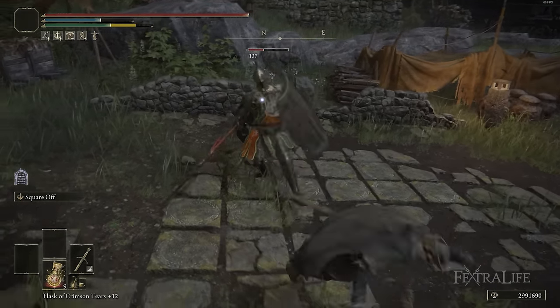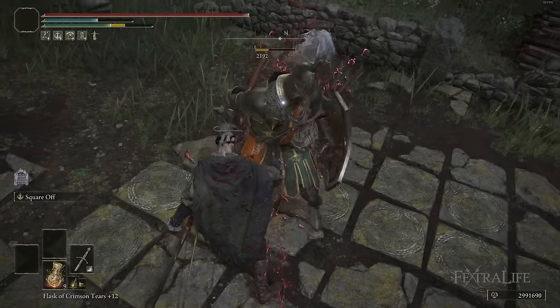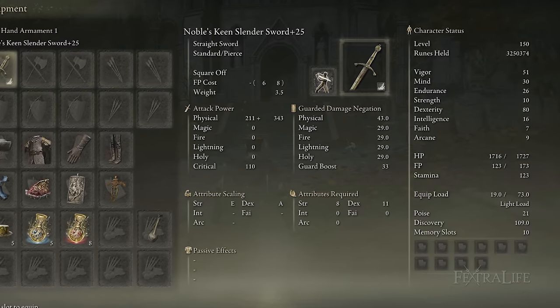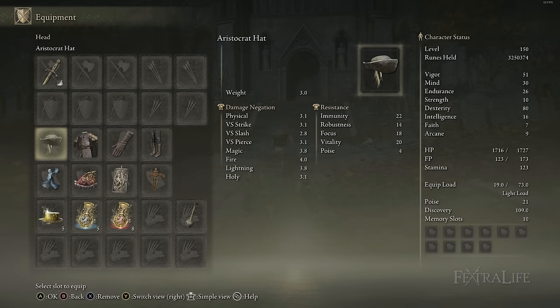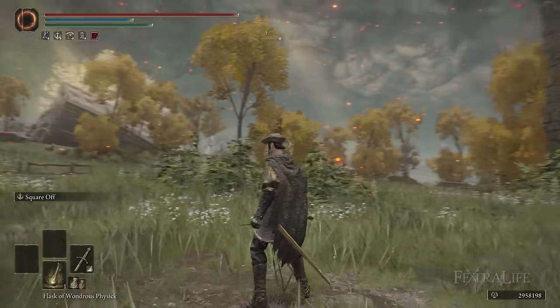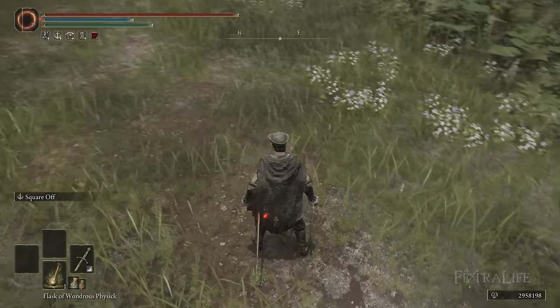Beyond that weapon — either the Noble Slender Sword or the Lord's Sworn Straight Sword — I have no other weapons for this build. You're going to set that to Keen if you're playing Noble Slender Sword, or Heavy or Keen if you're playing with the Lord's Sworn Straight Sword. The armor I'm using is a mishmash of the Page's armor and legs with the Perfumer's gloves and the Noble's hat. It gives you this sort of old-school swordsman type look, which is kind of the namesake with the Noble hat.